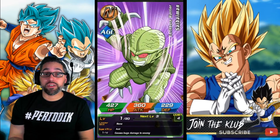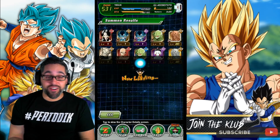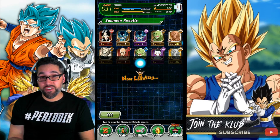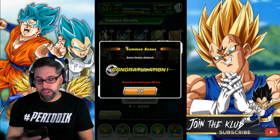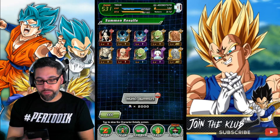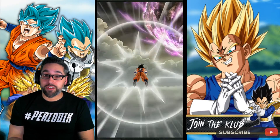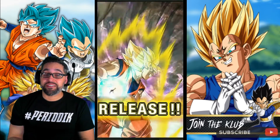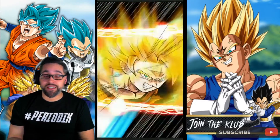This is going to lead into preparation for hopefully pulling LR Kale and Caulifla once she comes out on her own banner. With LR Kale and Caulifla you have to throw 20 Elder Kais at them because it's both of them together, not just one. We got a West Kai times three — that's pretty good.